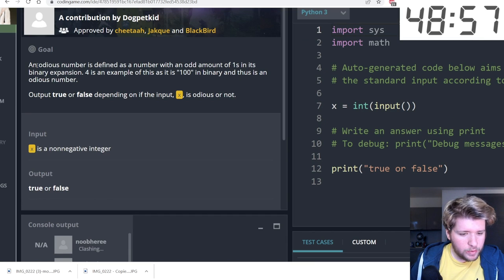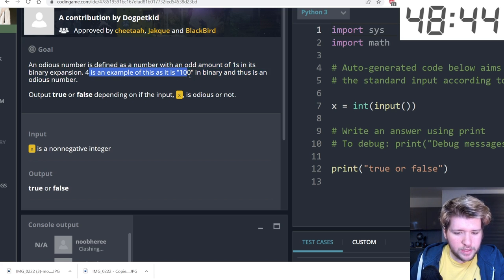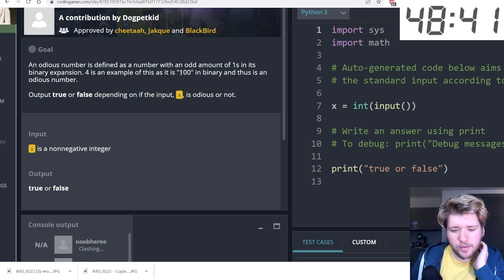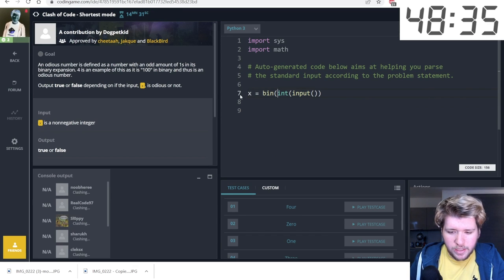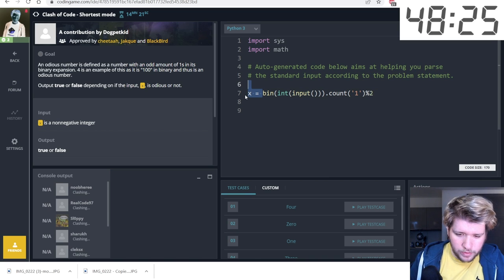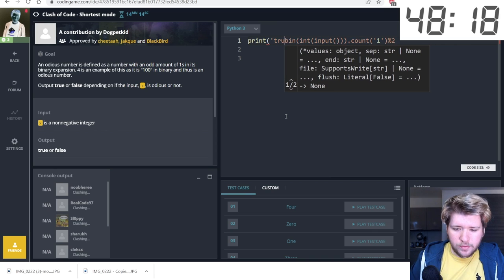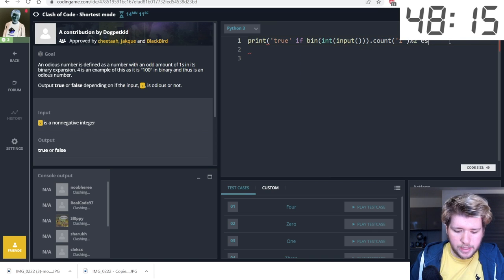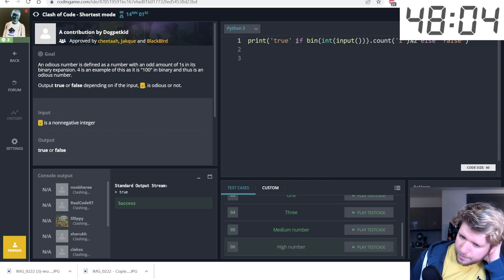Shortest mode again — we have to determine whether a number is 'odious', meaning it has an odd number of ones in its binary expansion. For example, four (binary 100) has an odd number of ones. We convert to binary, count the ones, take that modulo two, then print True or False.